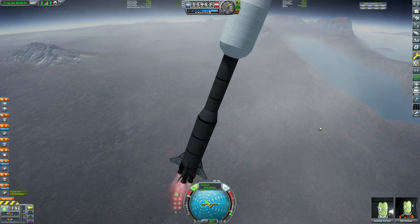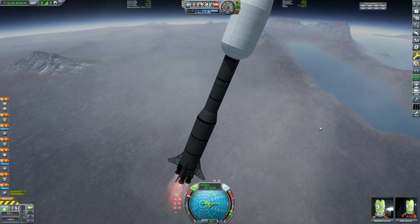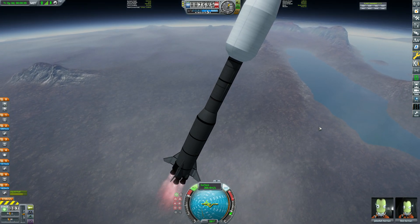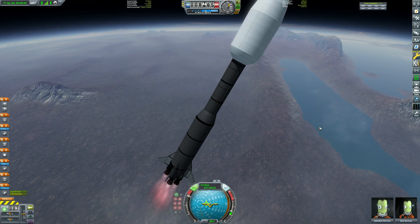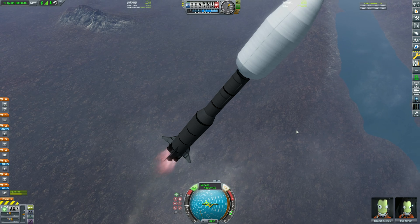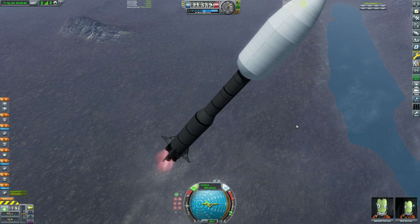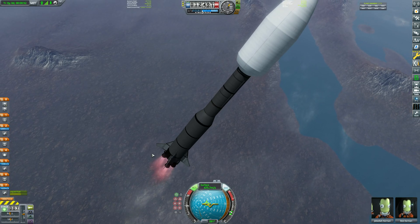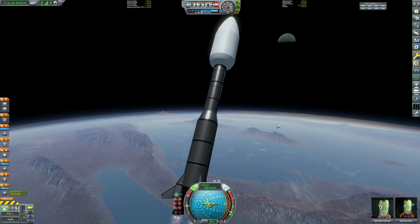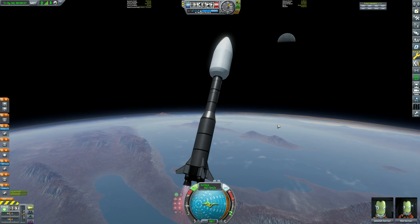Today we are going to Vos. It's a moon of a planet called Vasto. It's an ice world. It's very far out — it's the furthest planet in the Tempest system. But I decided since I have a rocket of magnificent proportions and a heck ton of delta-V, I thought I'd go there. It said 11,000 on Kerbal Engineer in the editor. So I am stoked for this mission.